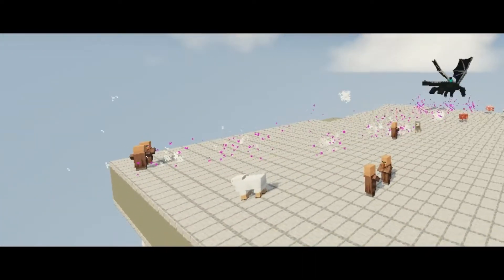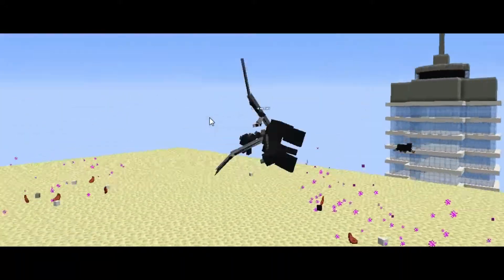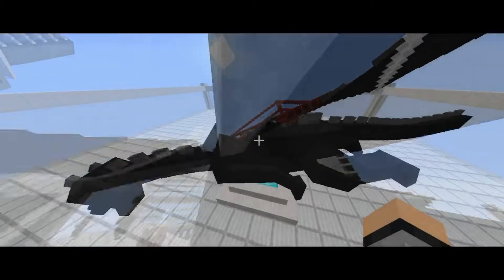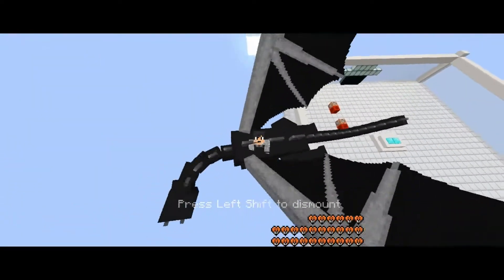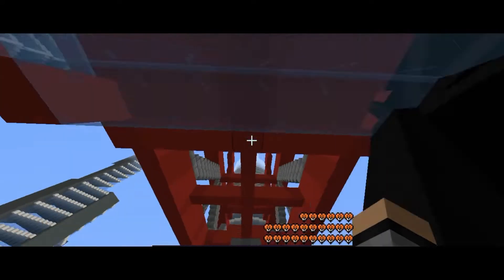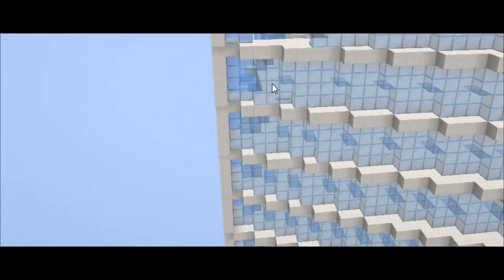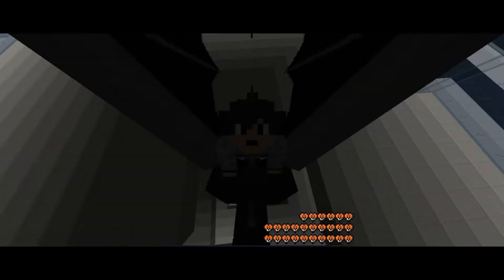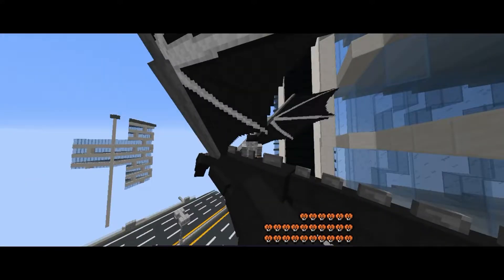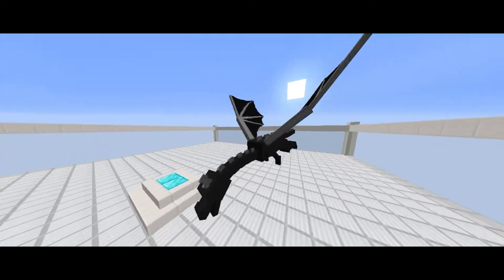Make an ender dragon breathe fire — check. You can sit and drive it — check. Destroy buildings — check. And it also comes down for you — check. All of this in vanilla Minecraft.